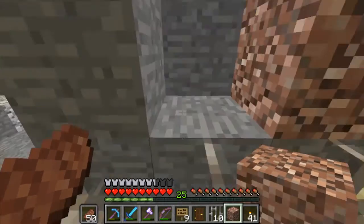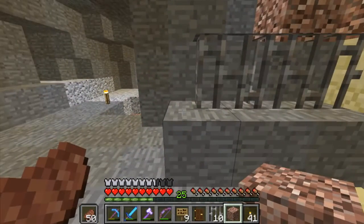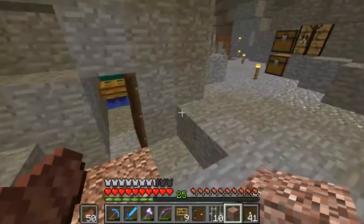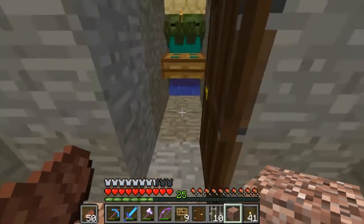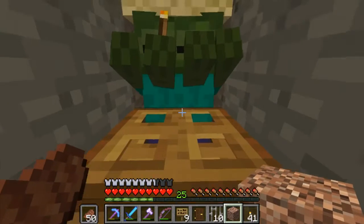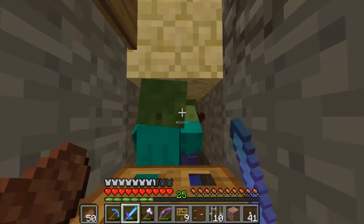They go down to around about half a heart. I'm probably going to lose one or two — I've been testing this and it seems like zombies have slightly different healths at times, but we'll see. This is where I'm holding them at the moment. As you can see from my levels, I've been picking them off as I go.